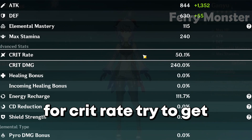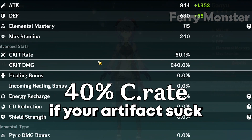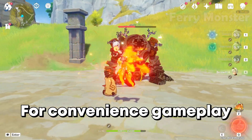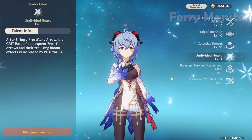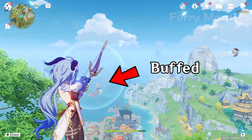For crit rate, I suggest getting at least 40% for melt — that's the minimum if your artifacts aren't great — and 20% crit rate is enough for freeze. For convenient gameplay, I recommend 55% crit rate for melt. By the way, Ganyu gets 20% from her Bloom passive, which we can feel in that stat.